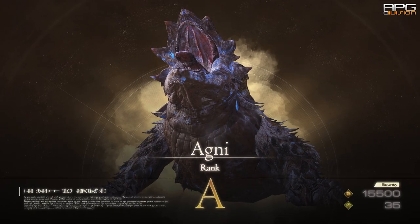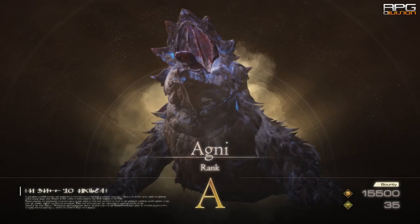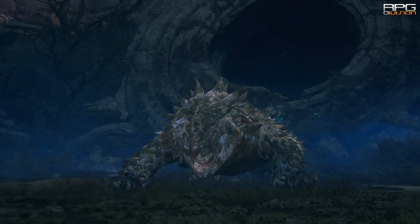Stone tongue is a material needed for Uroboros armor. To get it, you need to complete the Agni hunt. Go to this exact location, finish off the enemy, and then stone tongue will drop.